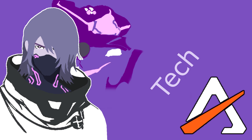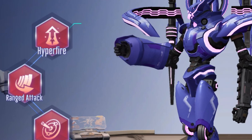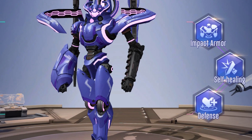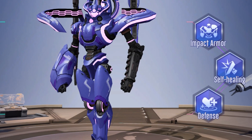Let's talk about tech builds. I would highly recommend running hyperfire, ranged attack, and sniper round for your attack tech — they give a 4.5% increase to long range damage altogether. In terms of defense tech, personally I like to run impact armor, self healing, and the defense tech. However, I personally wouldn't recommend my current defense setup; instead I'd say to try to build towards shield and long range damage reduction.